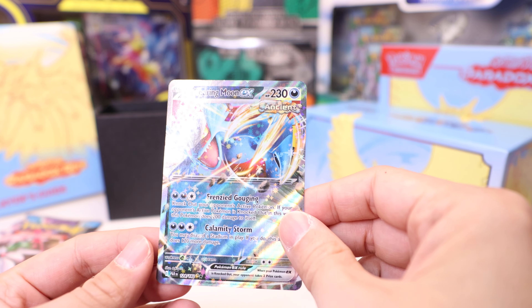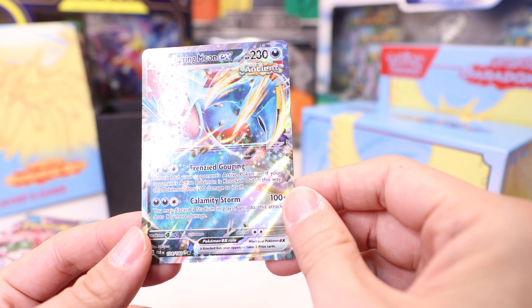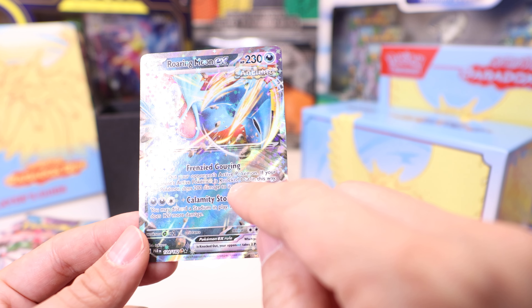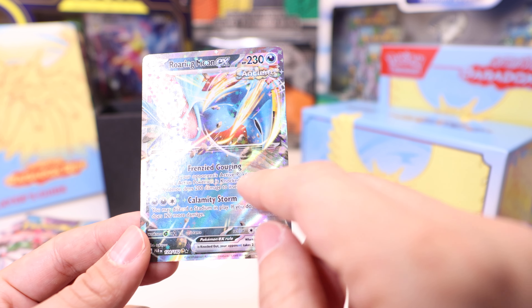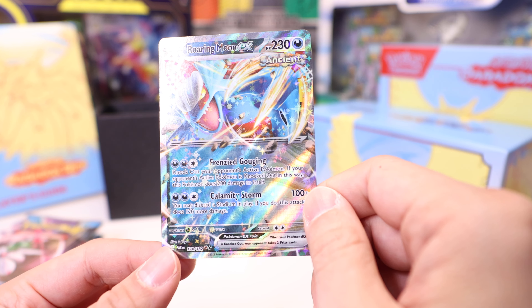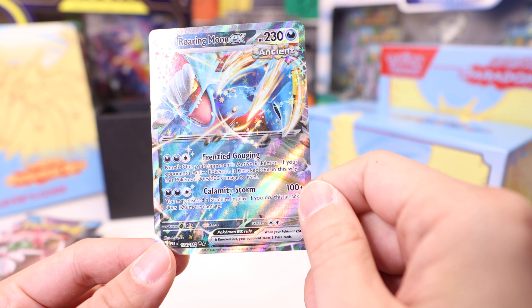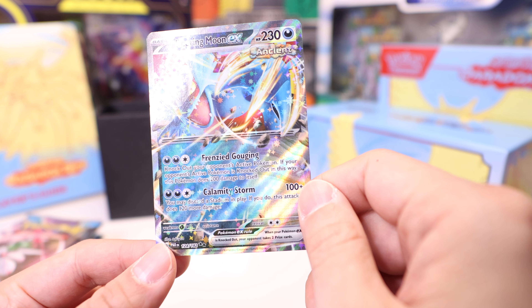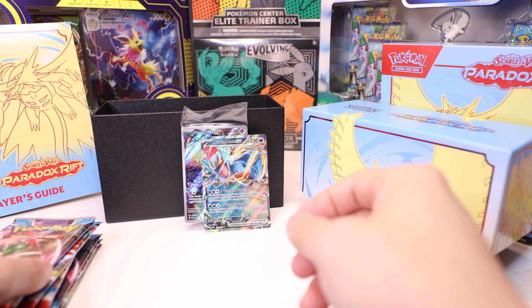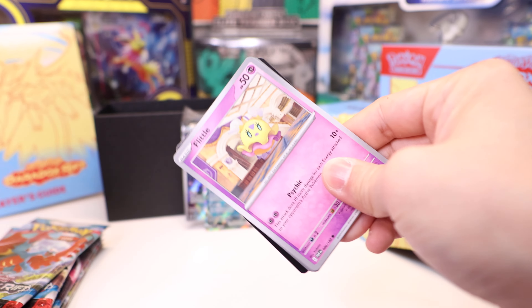Let's take a closer look. Frenzy Gauzing — knock out your opponent's active Pokémon. If your opponent's active Pokémon is knocked out this way, this Pokémon does 200 damage to itself. So it has an instant KO — wow, that is really strong. It kind of takes itself out too, but for 3 energy, just one type, to knock something out. Calamity Storm does 100, or 220 if you discard a Stadium in play. Between these two attacks, this is a pretty strong Pokémon — I'd probably put it in my dark deck.